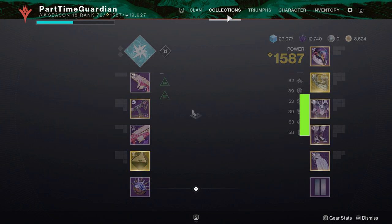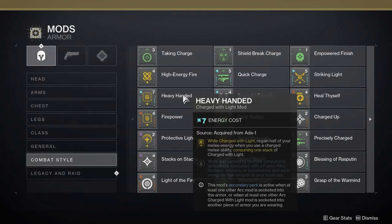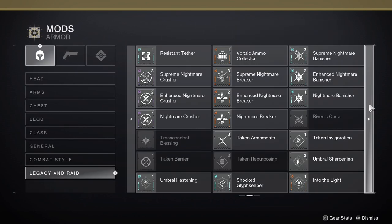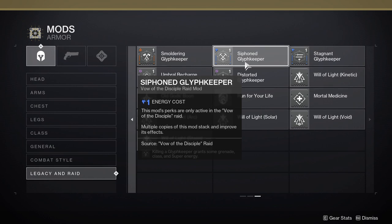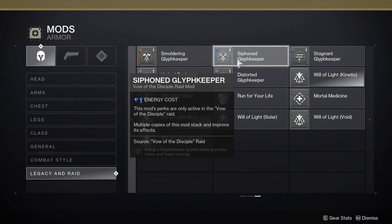In addition, you also have legacy and raid mods. Legacy mods you can't get anymore. But raid mods are tied to specific activities in a raid — this particular one is a Vow of the Disciple raid mod. These mods can only be slotted within raid armor and can only be active within the raid. They usually give you bonuses specific to those raids, whether that's extra damage or surviving longer. You get these by completing activities and finding secret chests within raids.